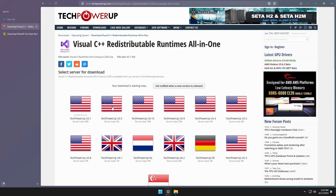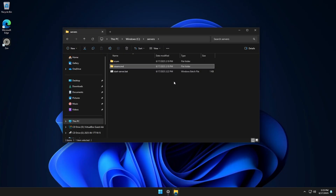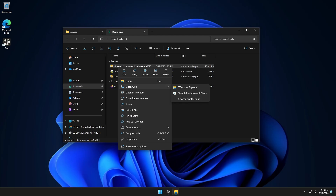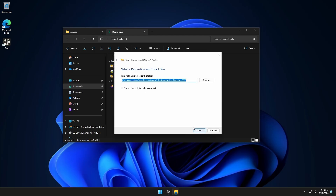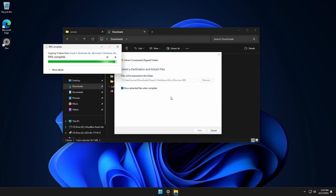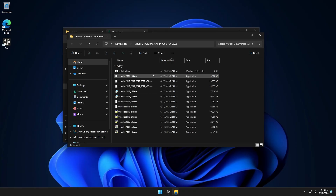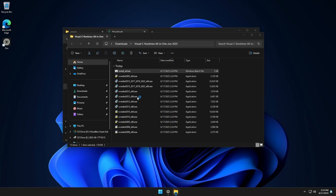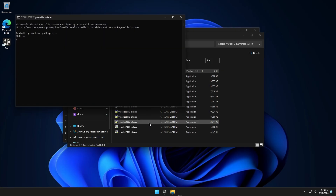Click whichever server or mirror you want. Let's go into our downloads folder and extract the runtime with 'Extract All'. Once that's done, we're going to right-click the install.bat and run it as administrator, hit Yes, and wait for all those to install.